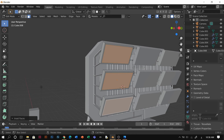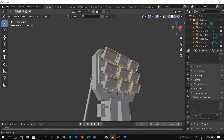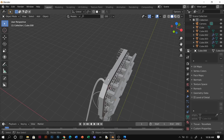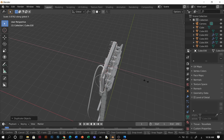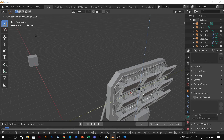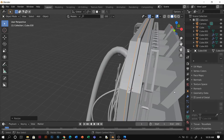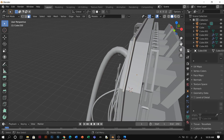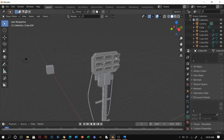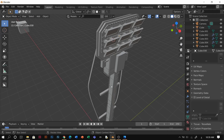And this one I would like to just make an inset. I forgot to apply scale, I think — oh, I did. Inset, and inset again but hold Control so it's gonna be like some kind of chamfer — pretty damn quick. So after this I guess I would like to duplicate this one and make it thinner but bigger. Making it a bit more thinner. Go to edit mode, select all and duplicate.